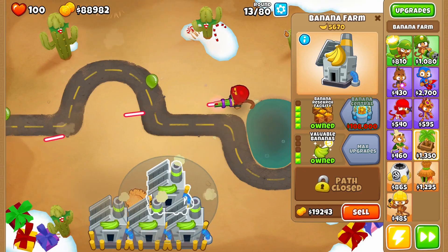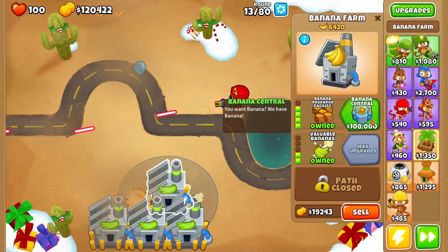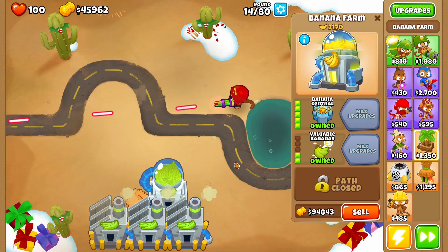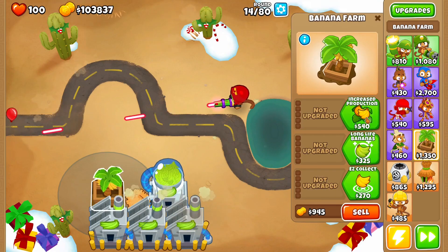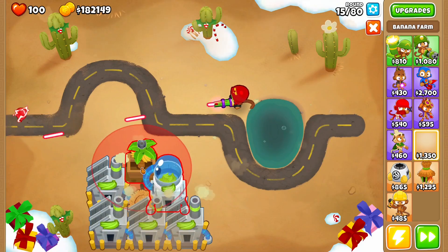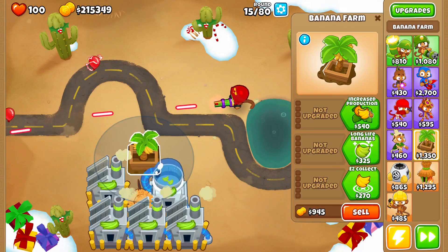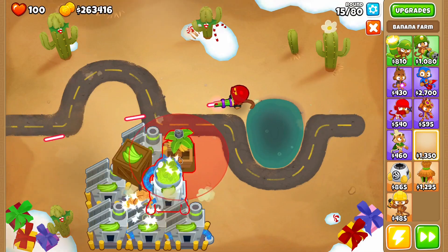We're around round 13 in hard mode and we already have enough money. We finally have enough money for this banana central on round 14, which is insane - but obviously it's not really insane because we're using a mod. This is an easy way with 20 times cash mode just to get a bunch of money really quickly, and that is exactly what we're going to be doing.